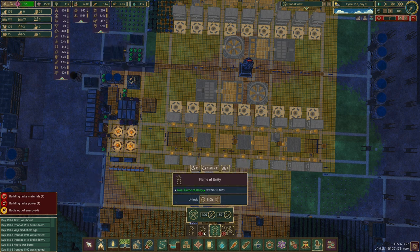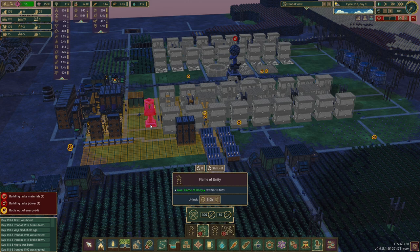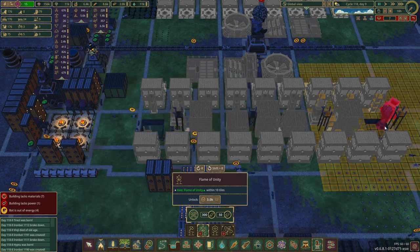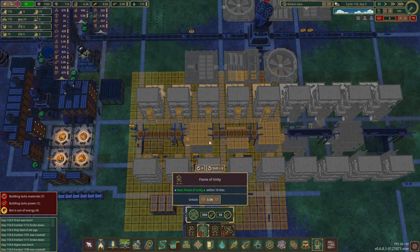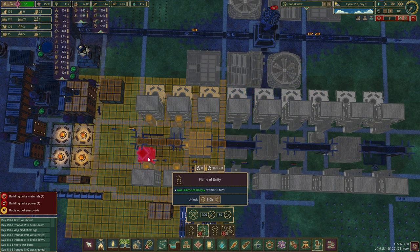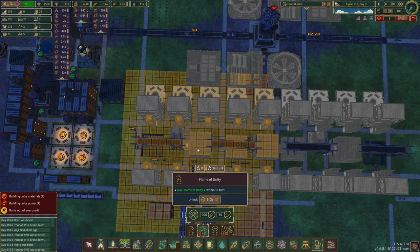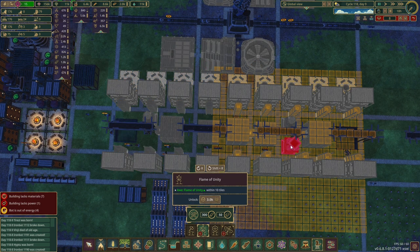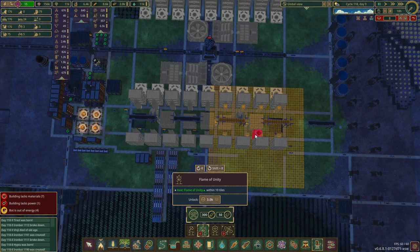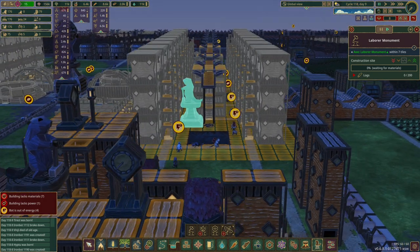We can't get the Flame of Unity underneath there because it's taller than the aqueducts. So we can go under the aqueducts where there's no double row — you can see this is the platform that pokes out. The problem is that's also where our food is, so I can move the food over by one but I don't want to. I will put these on top — they can live inside there, and I might double them up just to make it look more authentic.